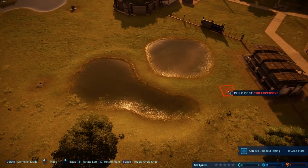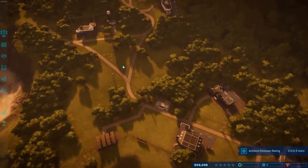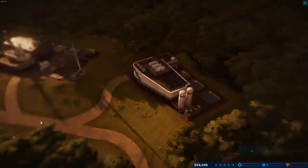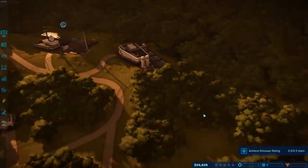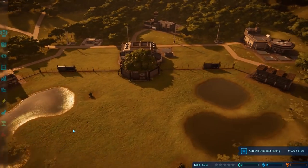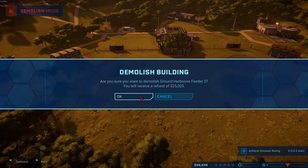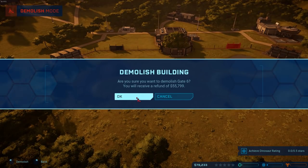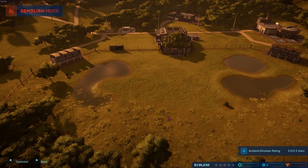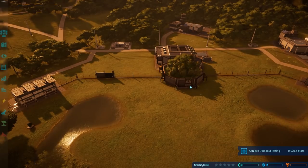Too expensive! Oh my god, I didn't even think about the expense. Fossils are done. I might have to get rid of a fair bit of that. We could lose one of the feeders and get 25 grand back. We can lose a gate and get 55 grand back. All we need is enough for one dino - as soon as you've got one dino, people will start coming in.